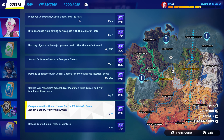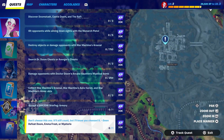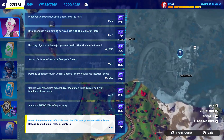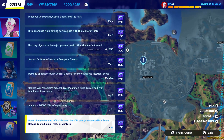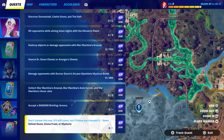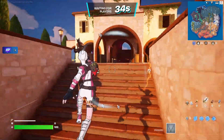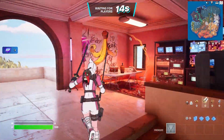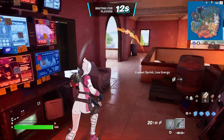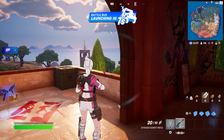It does say defeat Dr. Doom, Emma, and Mysterio — they're all in different spots. I believe Mysterio might be here, Emma might be on this location right here. I want to show you the challenges too so you guys can complete them, and I'm going to show you how to get the mystic weapons. It will be a very fast, simple, easy method.